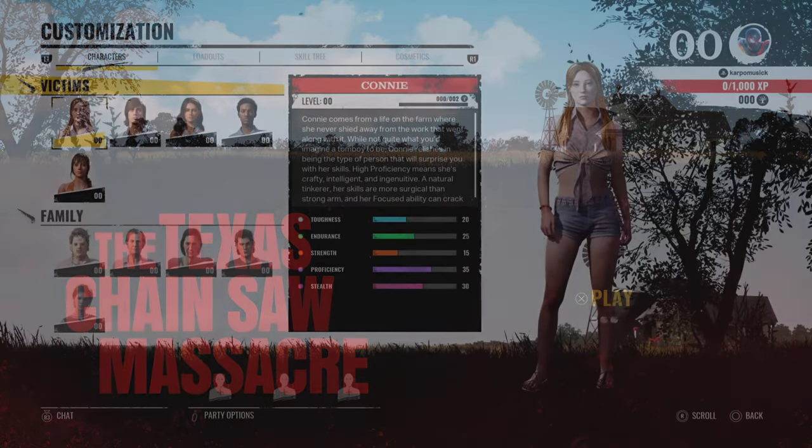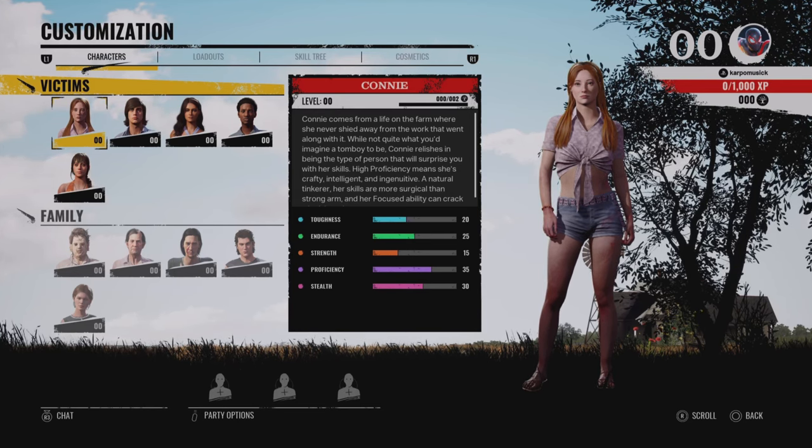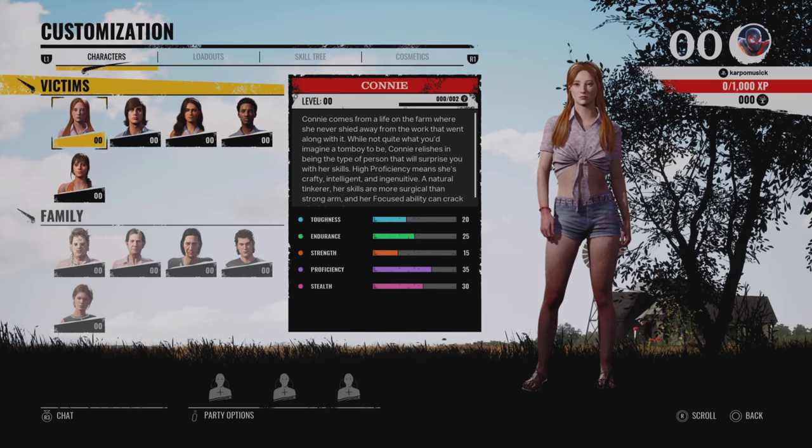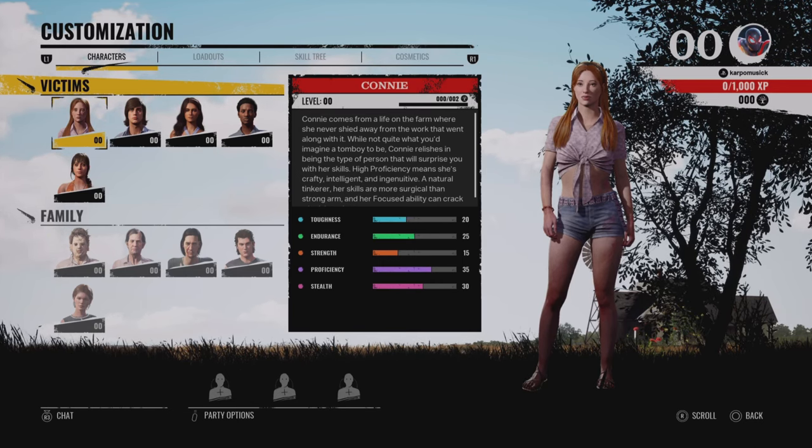Let's start off with the victim stats. Let's start off with Connie. Her toughness is 20, endurance 25, strength is 15, proficiency is at 35, and stealth is at 30. Each one of these characters is going to play differently depending on their stats, so choose wisely when you are playing the game.